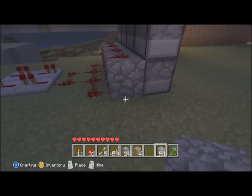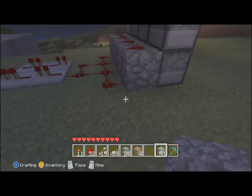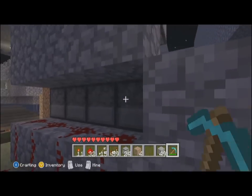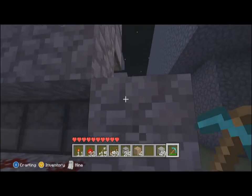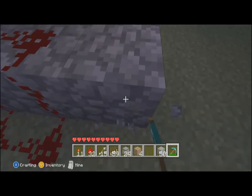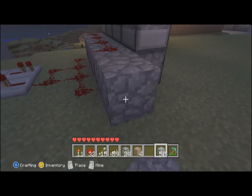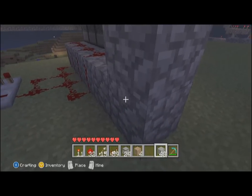Now we're going to wire this up. As you can see there, that's pretty much self-explanatory. Right here, you cannot do this if you don't know your redstone wiring — that block right there will block the redstone from going to this block. What we're going to do is place one out here, then another one, and build up from it.